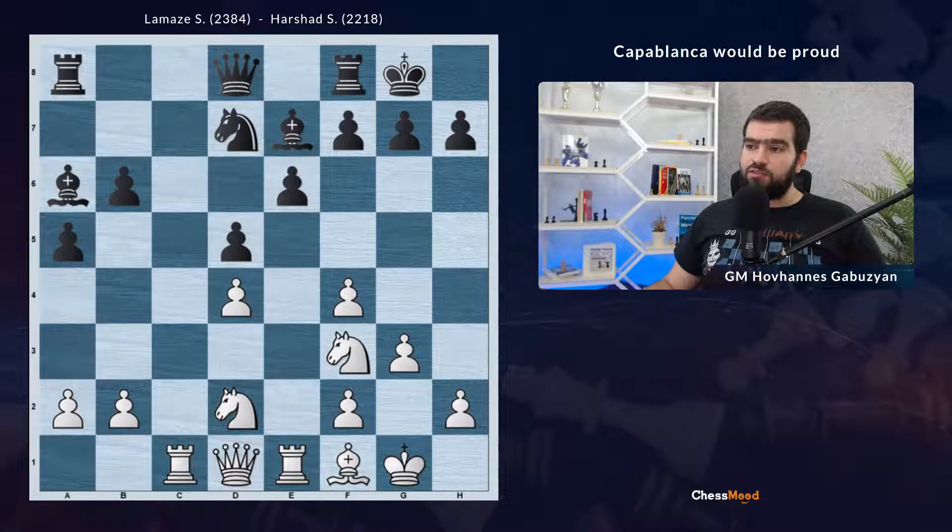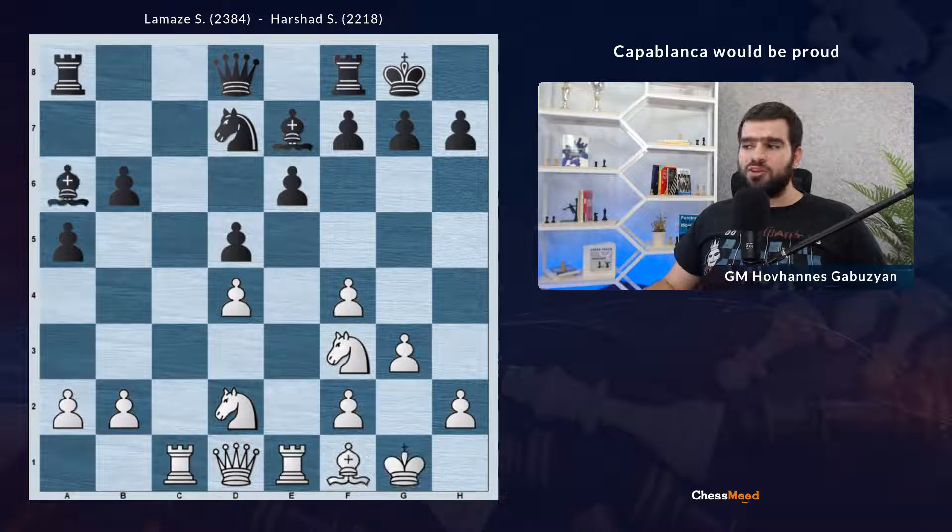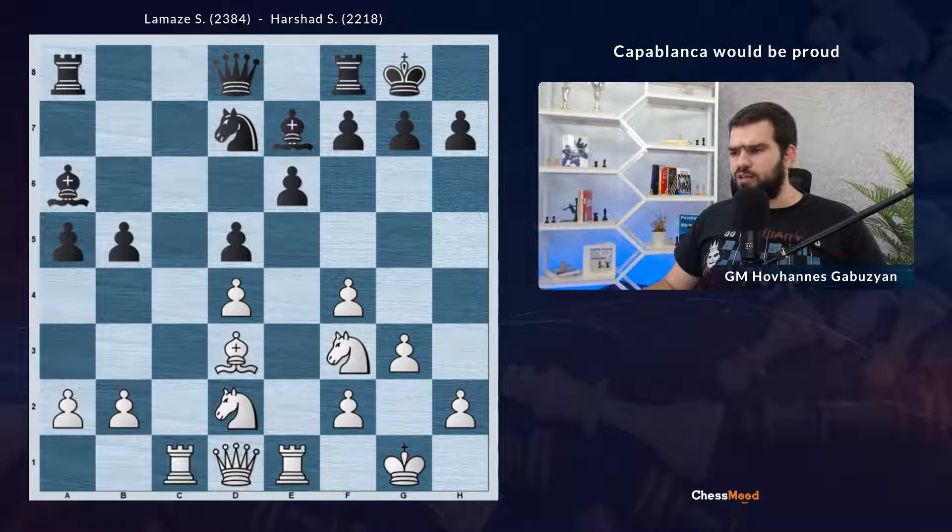White goes Bf1. Now if they exchanged — let's say take — White can capture with the knight or even with the king. Some dark squares might be weakened on the queen side. So after Bf1, Black immediately went for b5, and White improved the position of the piece — bishop goes to d3. This is already a very nice setup for White. There are some options available for Black, but they played Qb6. This is a mistake, a structural mistake, which allows White to make a strong move. What would we play here for White? Think about it for a second.